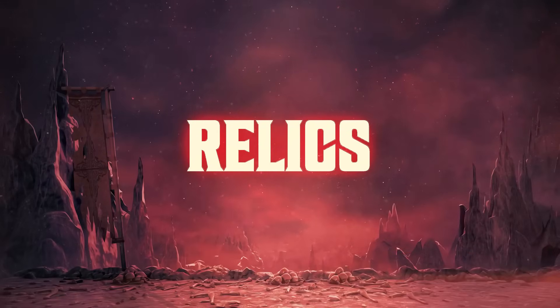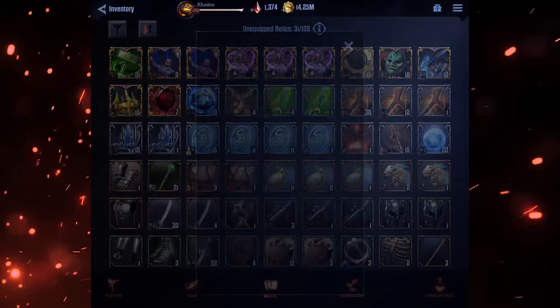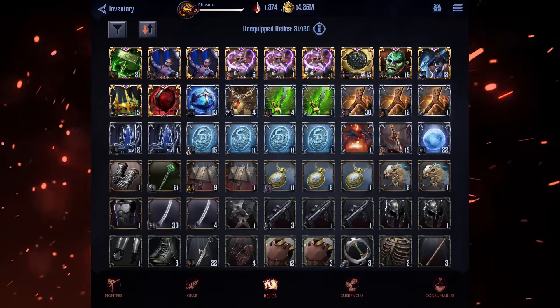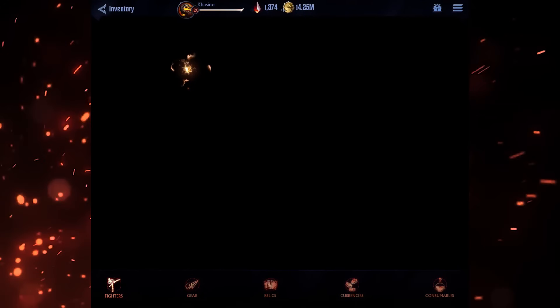Relics: relics are specialized pieces of equipment that provide a variety of benefits for your characters. Every relic has a primary stat, a secondary stat, a relic effect, a level, and a rarity. Unlike gear, relics always provide the same fixed primary and secondary stats as well as relic effects.